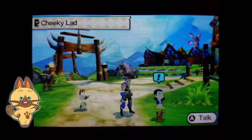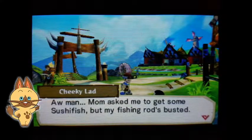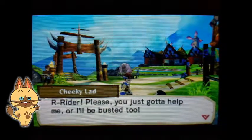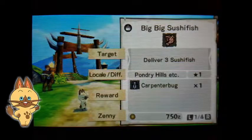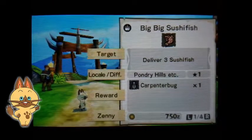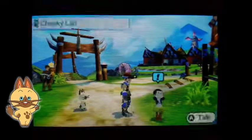So let's go to Cheeky Lad. Oh man, mom asked me to get some sushi fish, but my fishing rod's busted. Ryder, please, you just gotta help me or I'll be busted too. Fish by pressing A near water and you'll see a fish nearby. No, not today. Sorry, kid. Your mom's just gonna have to go without fish.